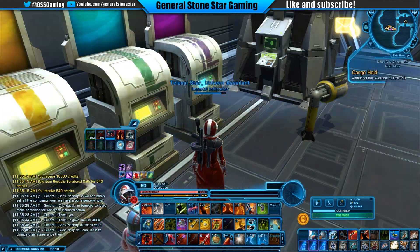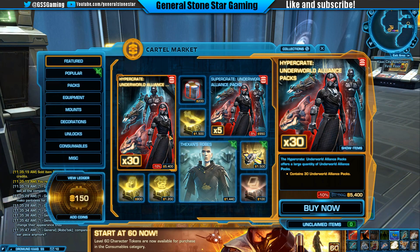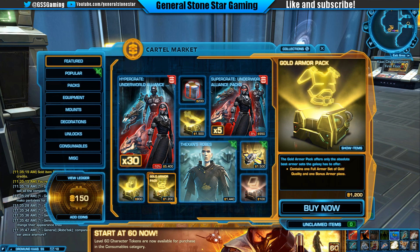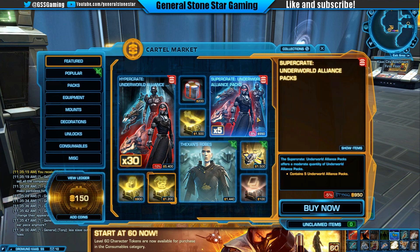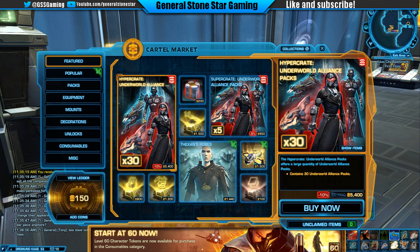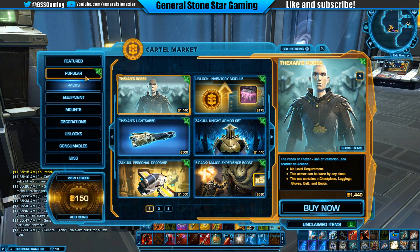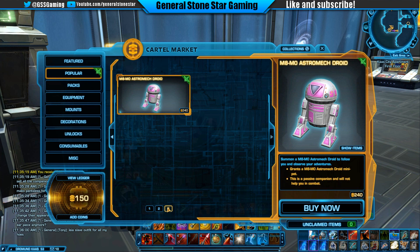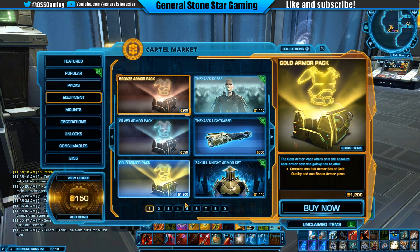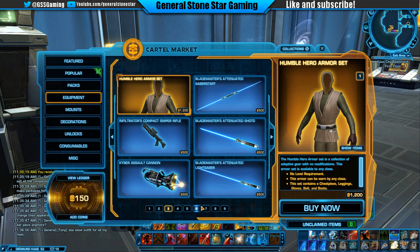Let me know down in the comments if you guys are excited — I sure am! Let's check the Cartel Market. At level 60 we can now purchase level 60 characters. There's a Grand Dye Pack, a Gold Armor Pack — the Gold Armor Pack offers only the absolute best armor sets the galaxy has to offer, which is kind of cool. And here we have new packs — they replaced 'Newly Added' with 'Popular,' it seems.